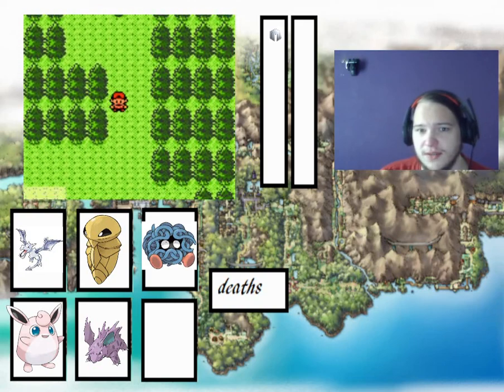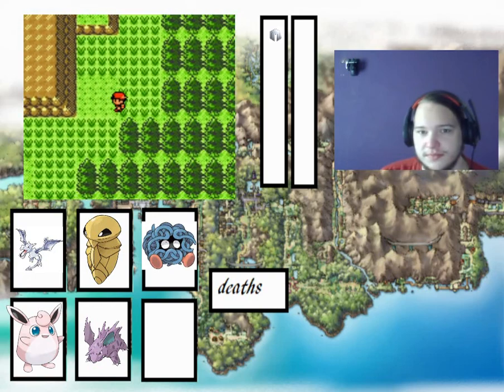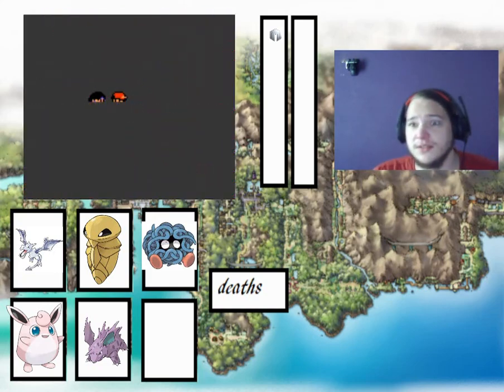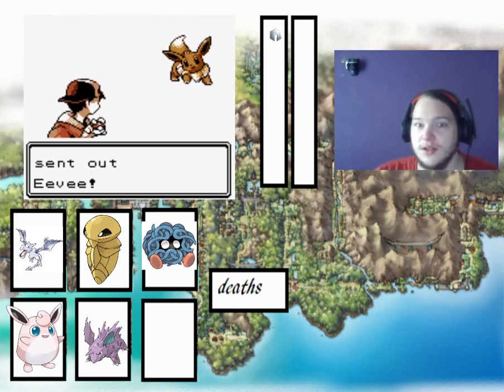Seems we need to head south, which means we've got a couple of encounters and a trainer battle. So at Route 32, the egg ended up being a Wigglytuff, and we caught a Nidorino in Sprout Tower.